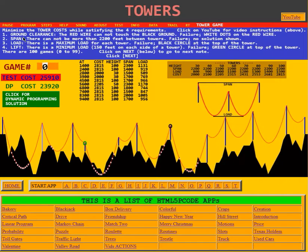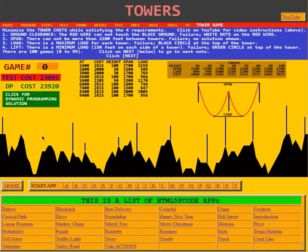Next is the span requirement. There cannot be more than 2200 feet between towers. Failure means no solution is shown. I'm going to remove a tower to demonstrate — look, there is no solution now because the wire can't reach from the first tower to the next. We have to put the other tower back.